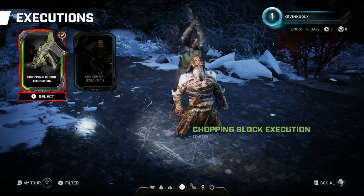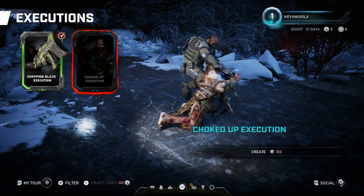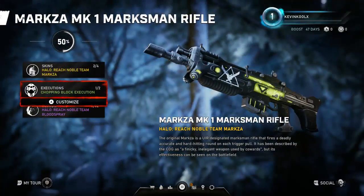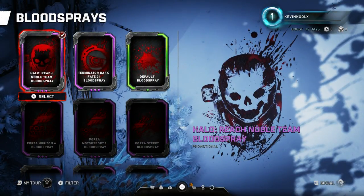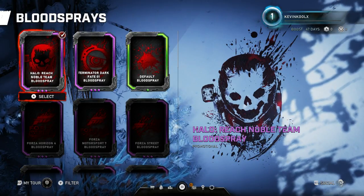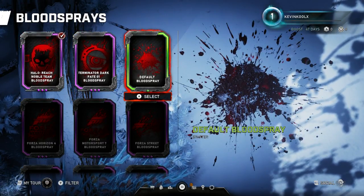You have different executions which look pretty cool — damn, that's pretty brutal right there. You've got another one as well. One of the fun things about Gears of War is the sheer brutality of the game, which is absurd and amazing. You also have blood sprays — there's the Noble Team blood spray right here, looking like Emil. Pretty awesome right there.